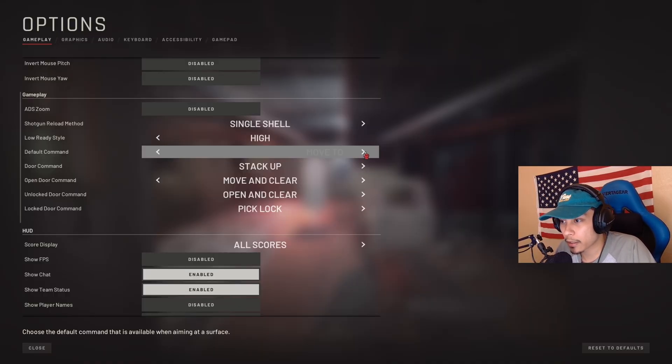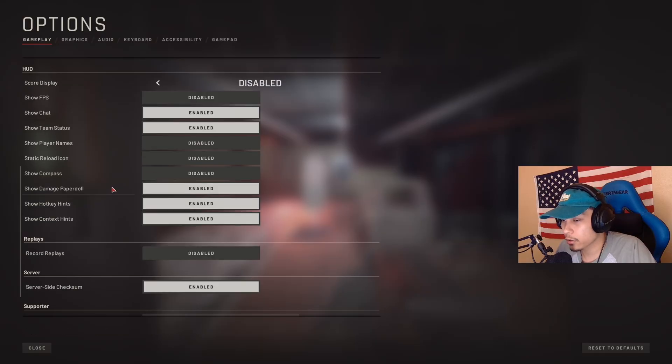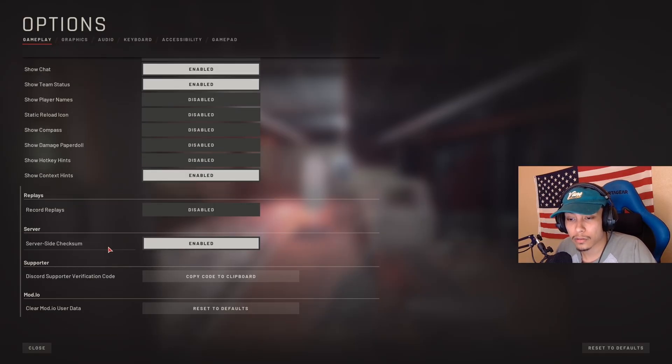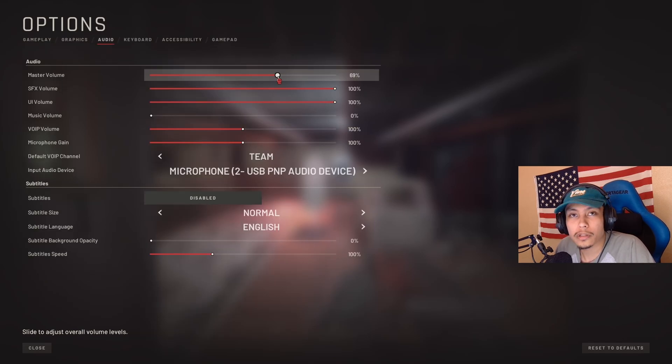If you've seen my commander mode guide, you know I changed my default command to hold/resume. When it comes to the heads-up display, I like a clean interface so I disable all the scores, the damage paper doll, and the hotkey hints. Another question I get in the comments is about server side checksum — it only applies to the host in online lobbies. Having it enabled forces all other players joining your lobby to have the same mods installed or same game version. Disabling it allows anybody joining to have whatever mods they want, which can lead to compatibility issues.